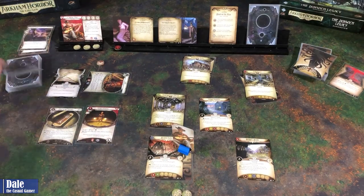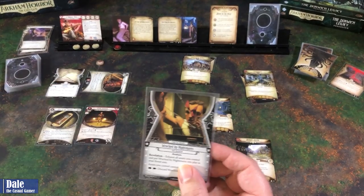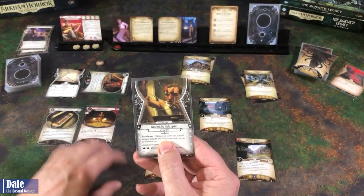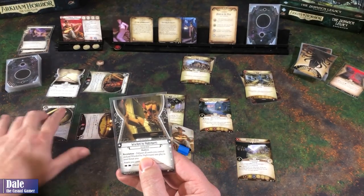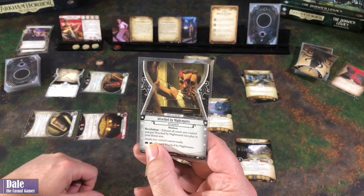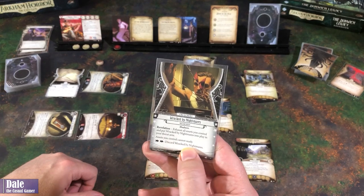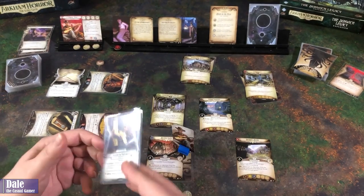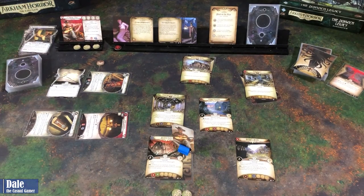We'll draw a card. Exhaust all assets you control. Put this into play in our threat area. Assets you control cannot ready. Two actions left - discard Racked by Nightmares. So that's what we're doing.